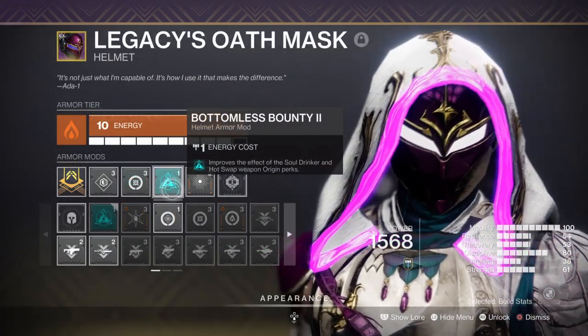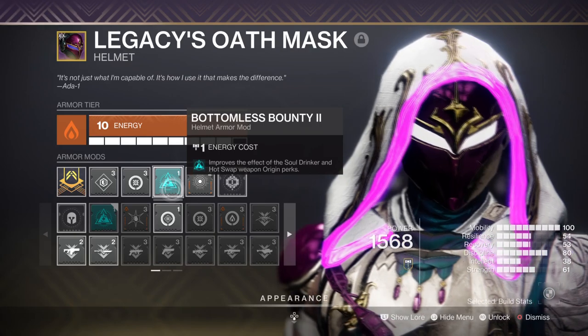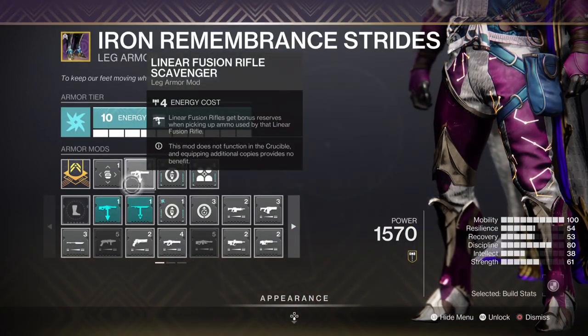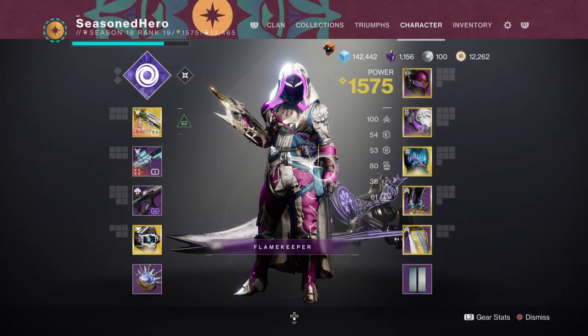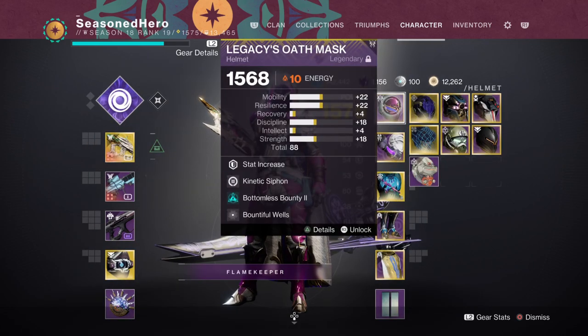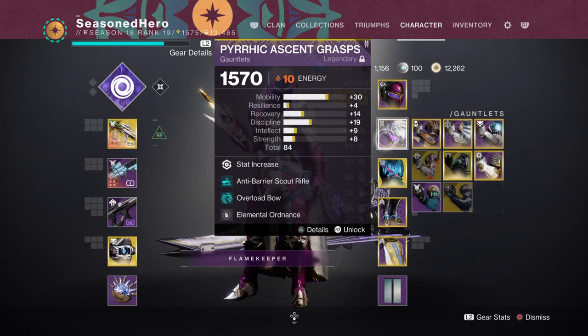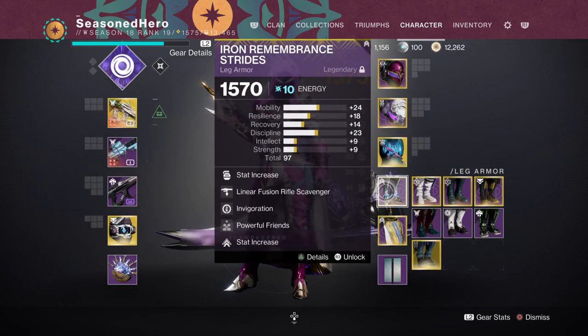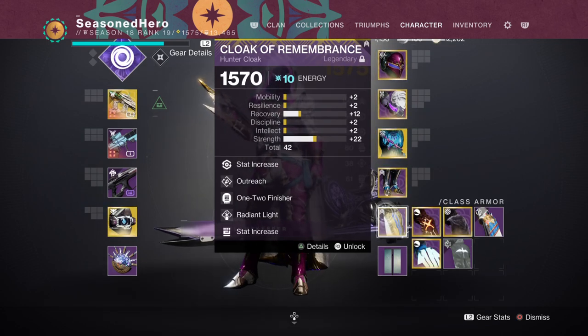For leftover mods, we have Bountiful Wells to extend the effective use of soul wells when using any weapon with that origin trait, and Linear Fusion Scavenger for reserve ammo. Here's the full armor mod breakdown: Head — Resilience, Harmonic Siphon or Powerful Friends, Bountiful Wells, and Well of Orbs. Arms — Recovery and Elemental Ordnance. Chest — Discipline, Thermal Shielding, and Font of Wisdom. Legs — Minor Discipline, Linear Fusion Scavenger, Invigoration, and Powerful Friends. Cloak — Recovery, Outreach, 1-2 Punch, and Radiant Light.